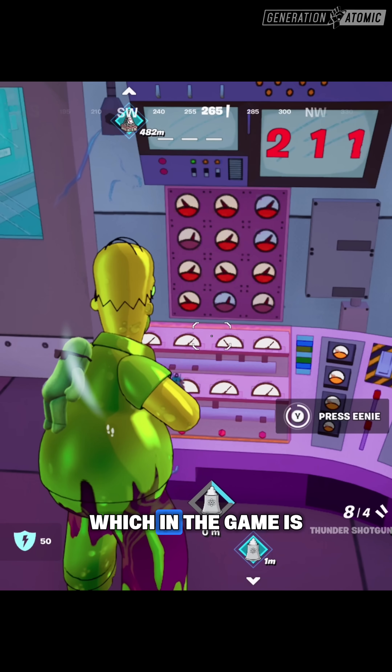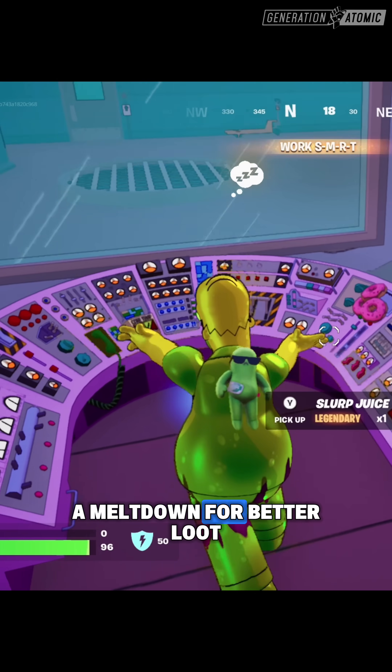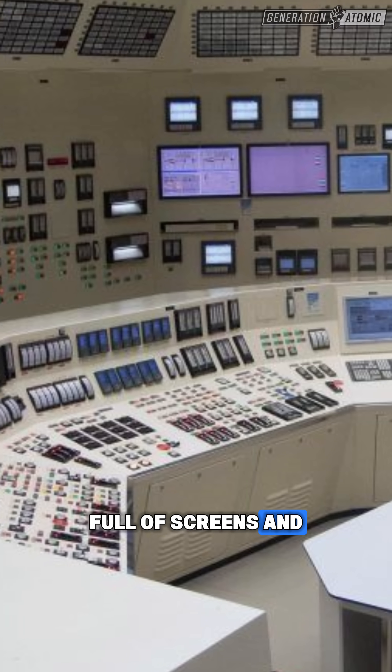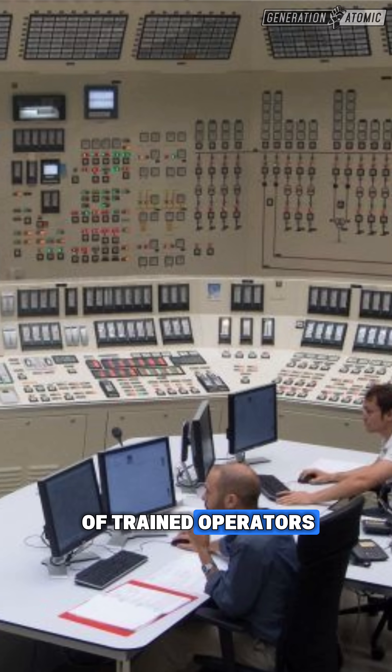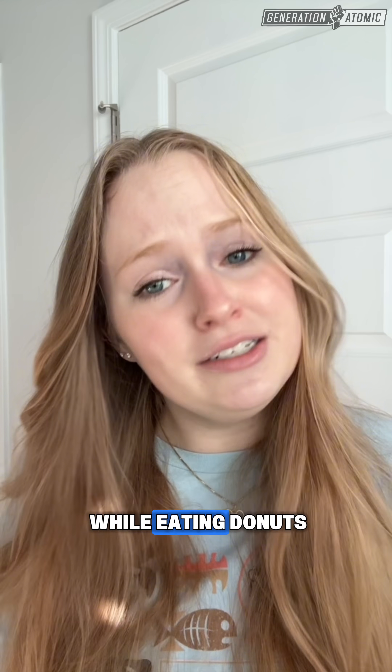Then we have Homer's control room, which in the game is basically a closet with buttons where you can stop a meltdown for better loot. Real control rooms are massive, full of screens, and staffed with whole teams of trained operators — not just one overworked guy doing 12 jobs while eating donuts.